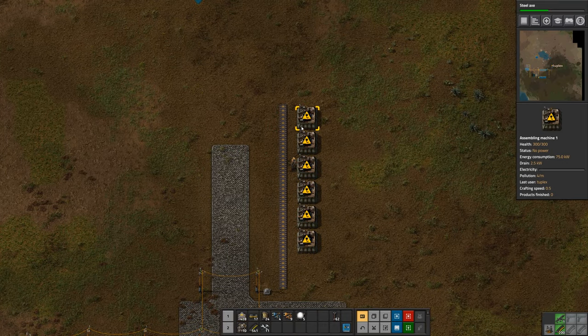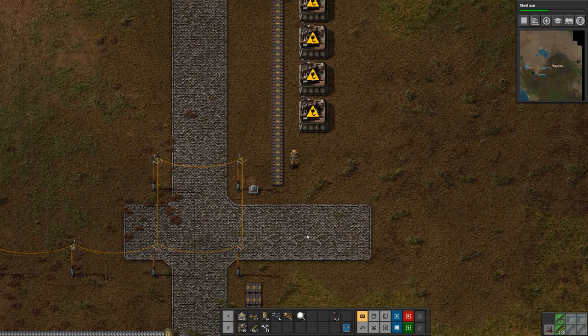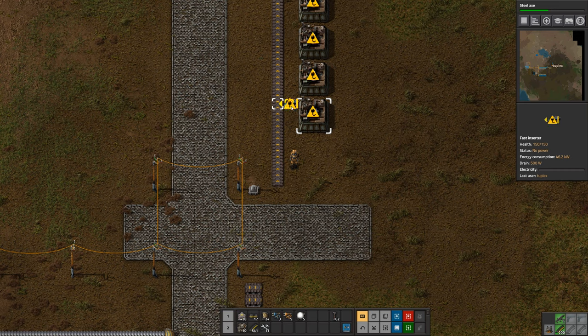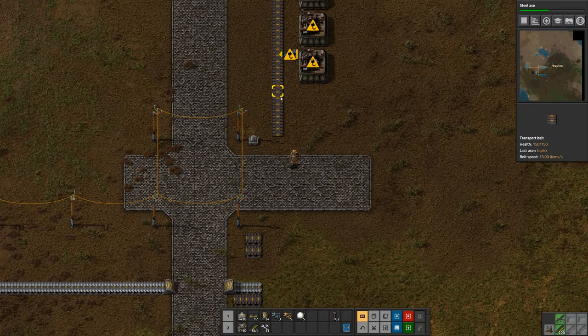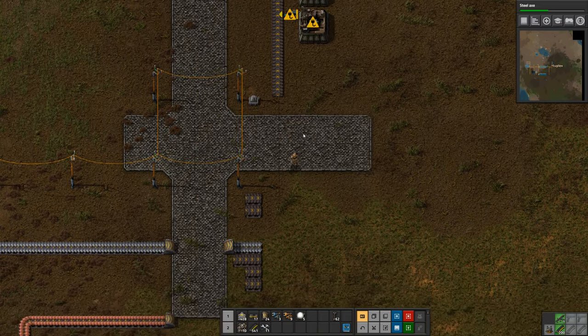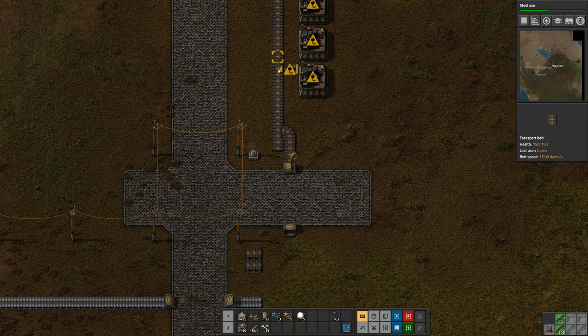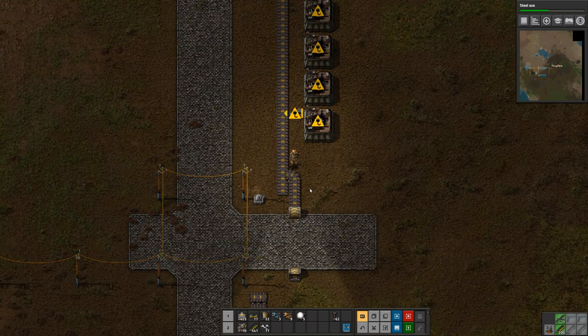I want to set up this belt so that half of it is copper plates and half of it is gears. The output of gears will go on the left side of the belt, because inserters always place items on the far side of the belts they're working with. So I want copper on the right side of the belt - I can do that by bringing some copper plate up and then side-loading like that. The gears will go on the left side, and these machines will be able to get both of their ingredients off of a single belt.